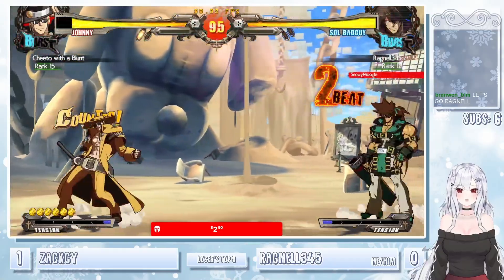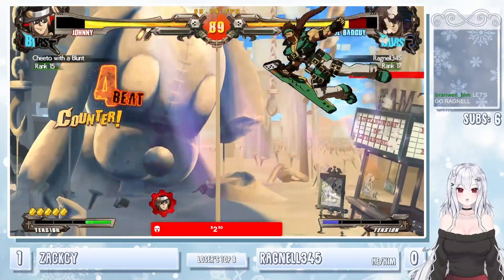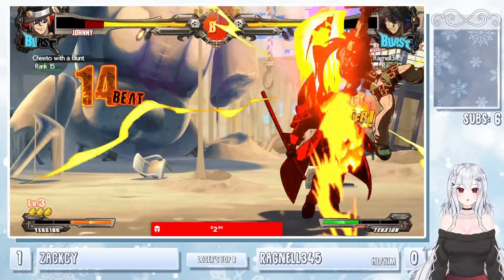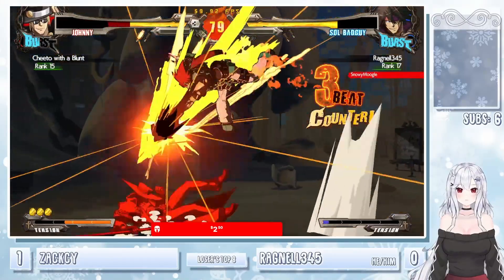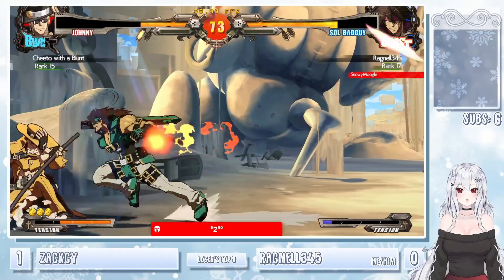Zach definitely got the combos now. Big 6K gets the trade with the gunflame. Catching the Bandit Revolver. Osmond in the corner — get the one hit of Zwei. The wake-up DP gonna get out of there. It's now Ragnall's turn for pressure. RC to get the Bandit Bringer after. Get the DP ender. Zach gonna jump out of the corner — Misfiner stall the air momentum a little bit. Misfiner going right through.